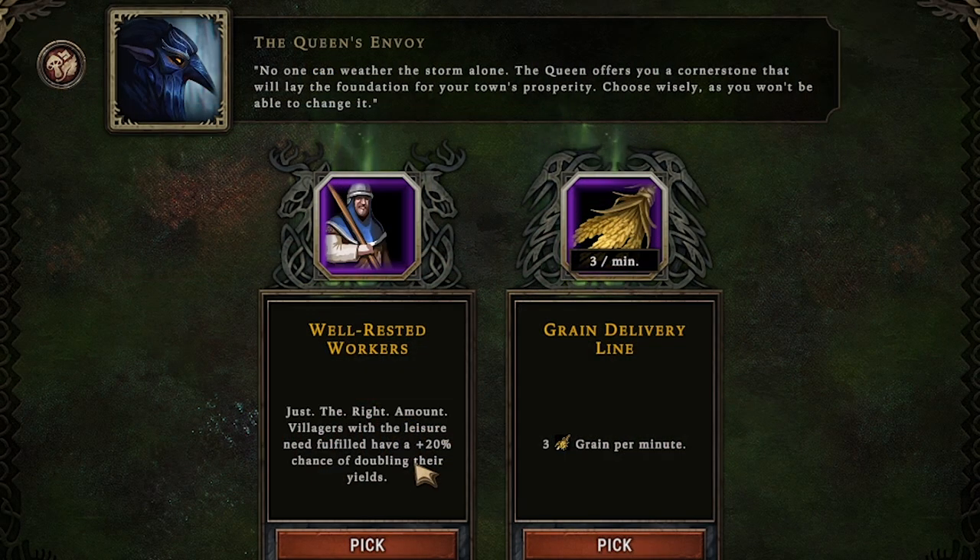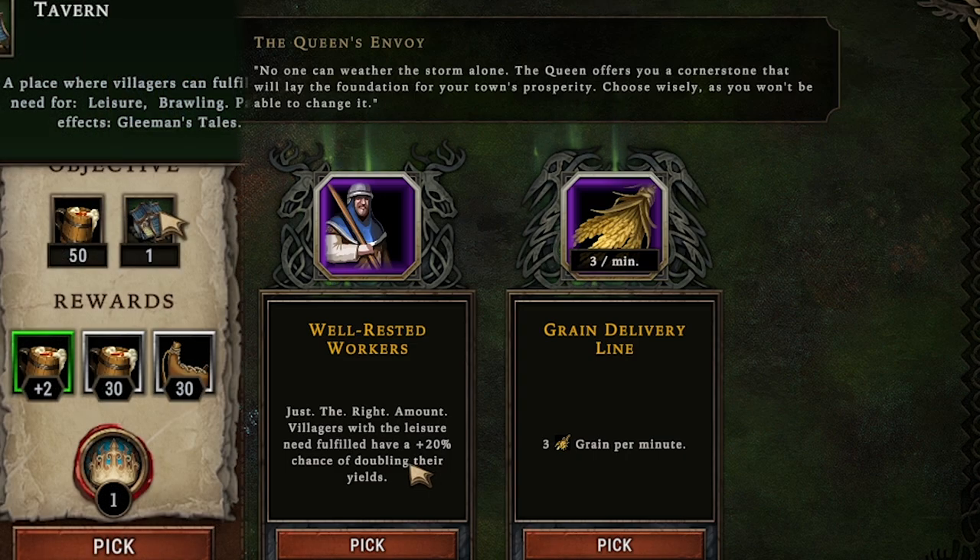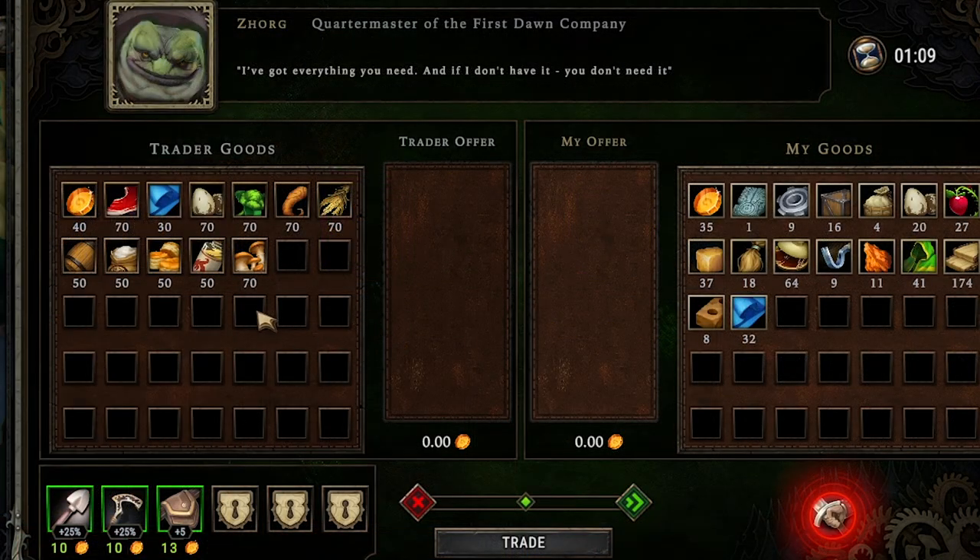Now the storm's over and we get another cornerstone. Villagers with a leisure need fulfilled have a 20% chance to double their yields. If we do the tavern quest and find a way to build a tavern and make ale, both beavers and humans could get this 20% chance to double their yields, which would be insane for our production.